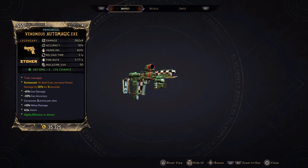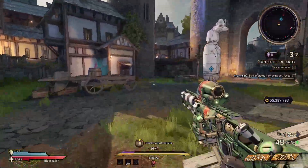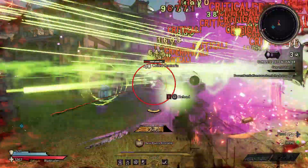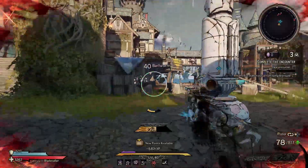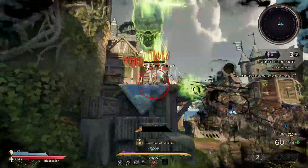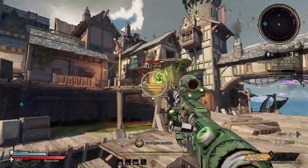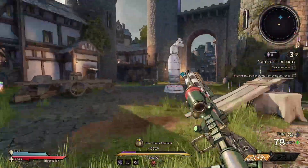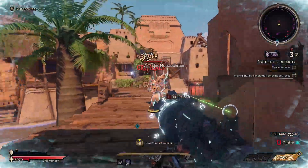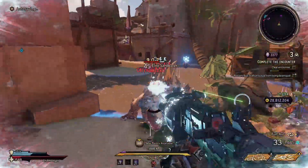Last honorable mention is the Auto Magi. We've seen it come into the spotlight since Blightcaller was released, with a lot of builds utilizing it. When you shoot an enemy, the bullets ricochet up to three times. It also has a second firing mode — a tracker dart — where you shoot an enemy and your bullets will auto-track to that target. It's a very fun weapon and deserves its spot in the honorable mentions. If this video helped you out, please leave a like — it greatly helps the channel. Until next time, stay safe, peace out.